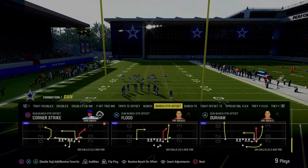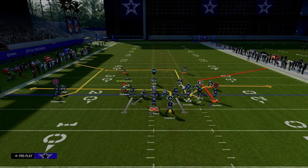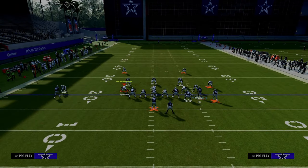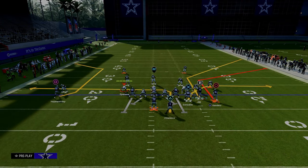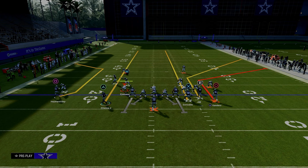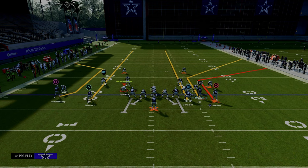Our number one play is actually going to be corner strike. Here's the setup I would recommend — it's probably one of the number one plays in the game this year. We're going to corner route the slot receiver using slot apprentice, streak the tight end, motion the running back out, and put him on a streak. Most people are not going to play a lot of man coverage this year — you're seeing a lot more zone coverage — and this concept is the best zone beater in the game.